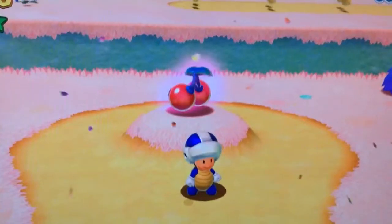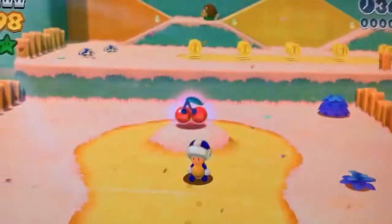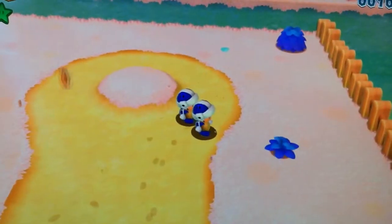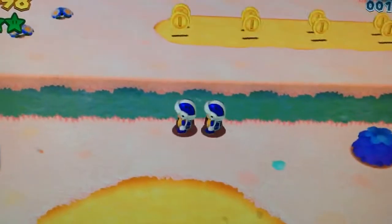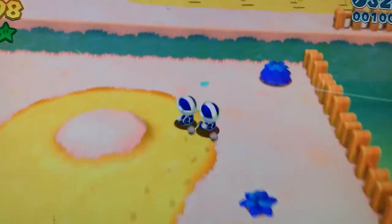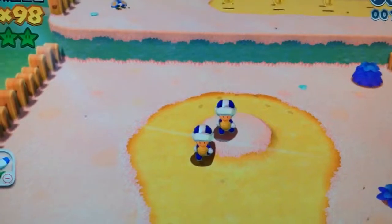Number 4 is the Double Cherry, first seen in World 2-5, Double Cherry Pass, right at the start. Basically, what it does is add another character clone of whoever you are — I swapped to Toad. It also takes control of the power-ups, so as you can see I'm throwing two boomerangs. The more Double Cherries you get, the more characters you have — I believe you can have up to five total. If a clone falls off the edge or dies, it's gone, and you have to grab another Double Cherry to regain that clone. Let's move on to number 3.